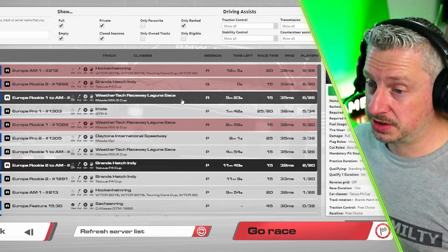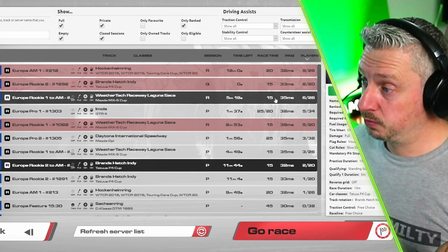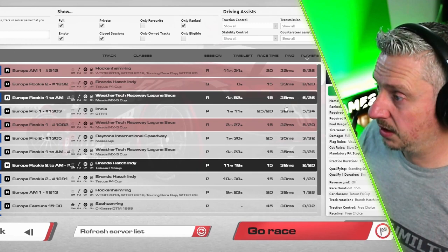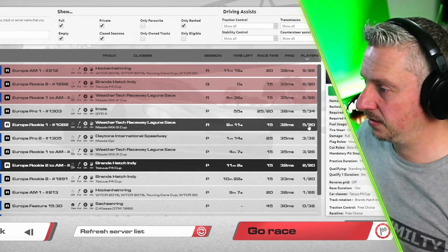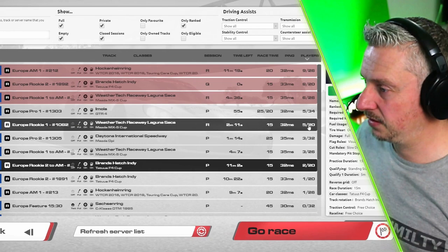And it's leading to grids that are a little bit short. Look at this — we've got two rookie servers here going. We've got a Mazda and we've got an F4. One's got six in, one's got eight in. And then we've got the AM1 — you have to have a reputation of 78 to get into AM1 now — so we've got nine there. So what have we got online at the minute? Nine, eight, six, five, five, ten — 30 to 40-ish best players split across eight servers.